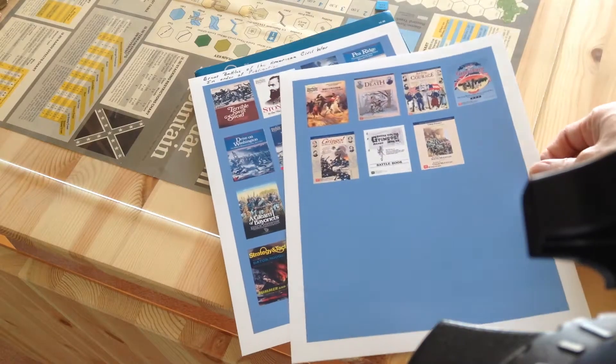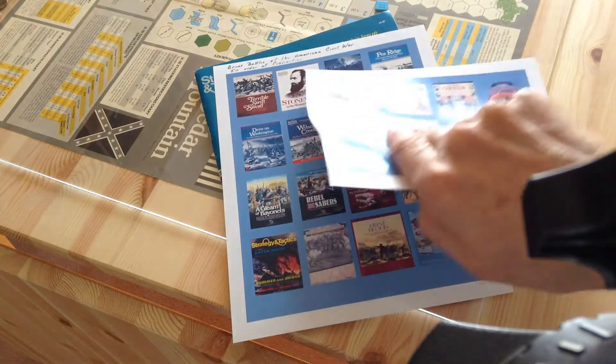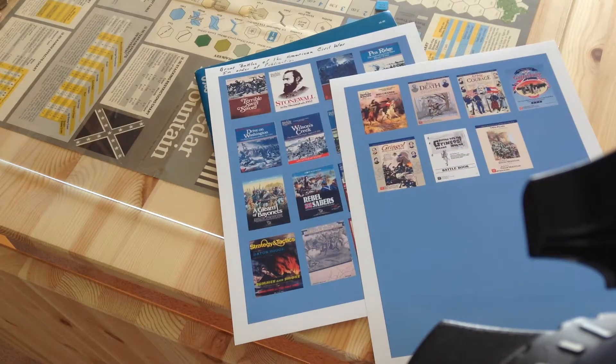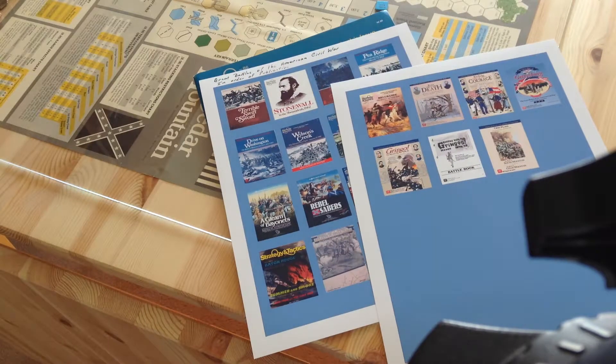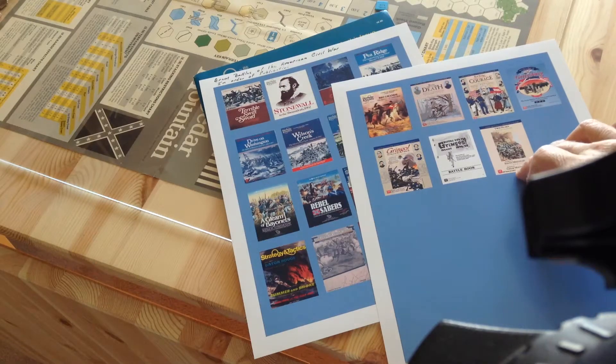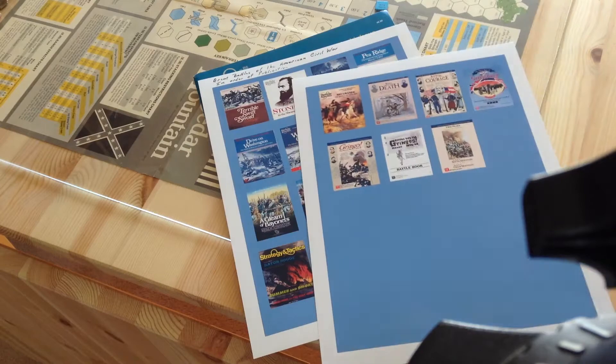I made up this little document just showing the covers of each of the games in the series. There were 25 titles in the series. The series began in 1976 with Terrible Swift Sword and has been continually in print in some form or another until 2014 with the game Twin Peaks by GMT. So this series has spanned 38 years in the wargaming community. It's been published by six different companies, and we have 25 titles, so it's a very successful series.